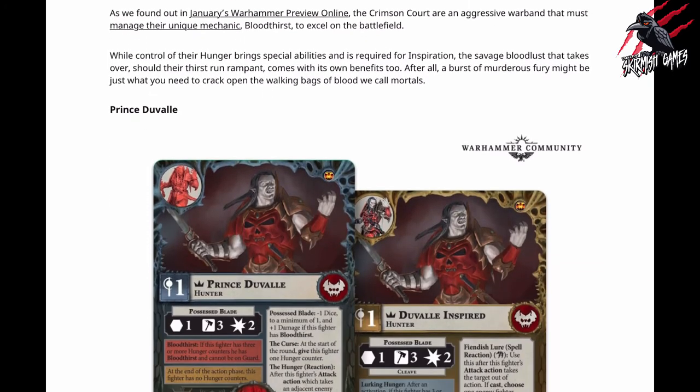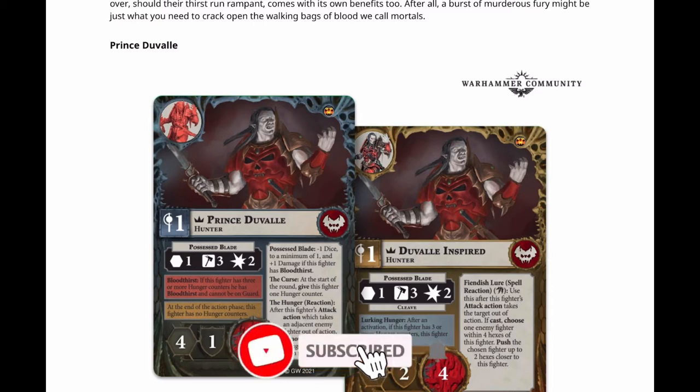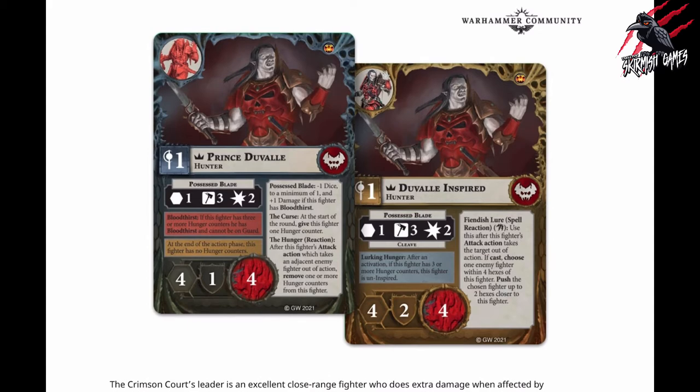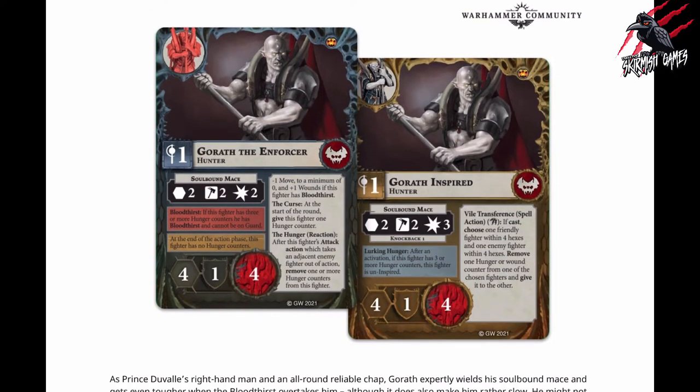This video is all about the cards so let's take a look at them in detail. It says here that while control of their hunger brings special abilities and is required for inspiration, the savage bloodlust that takes over should their thirst run rampant comes with its own benefits too. After all, a burst of murderous fury might be just what you need to crack open the walking bags of blood we call mortals. Here are the fighter cards for Prince Duval - the regular and the inspired - and these look great. I'm not going to read through them now; I'll wait till we get the actual set and do that with the miniatures built. I really like the faction rune mark and the artwork representing the fighters. And here's Goroth the Enforcer - this guy looks awesome, great miniature with really interesting stats on the card.